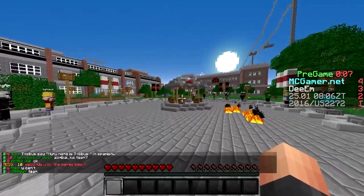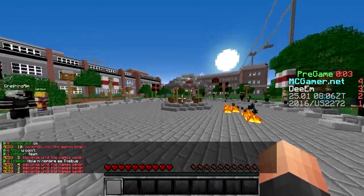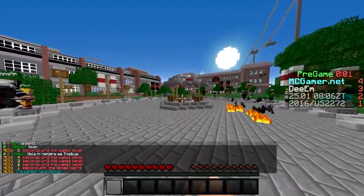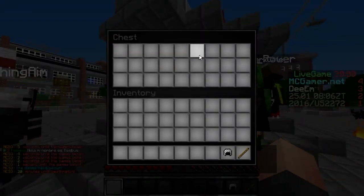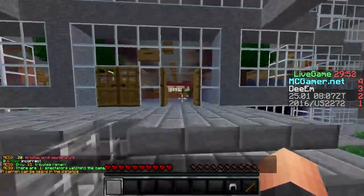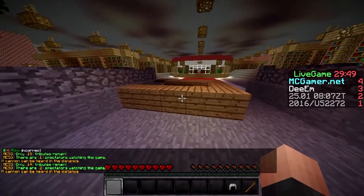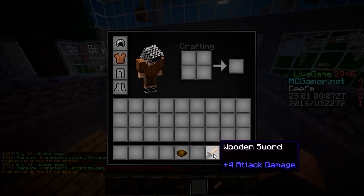Hey, what's going on guys, I'm DM, welcome to a Minecraft Survival Games video — the third episode of the series. Today we're playing on Valleyside University. Let's go for spawn and see what happens. Hopefully we get a sword at spawn — nope, not even a sword in the chest. All right, thank you MCSG gods.